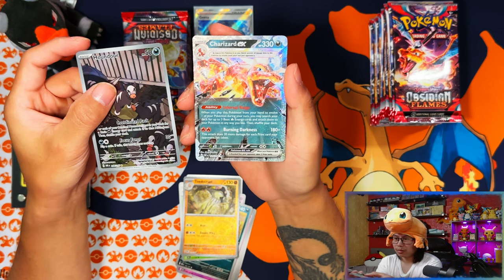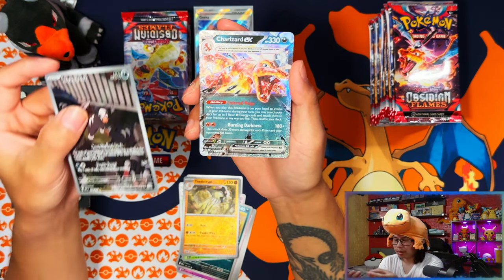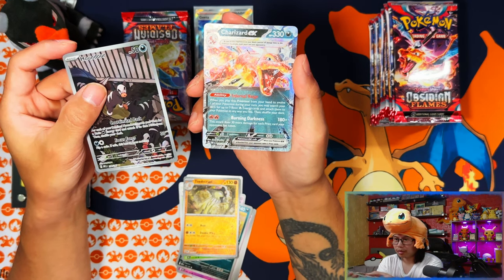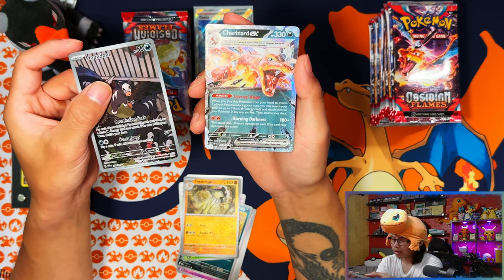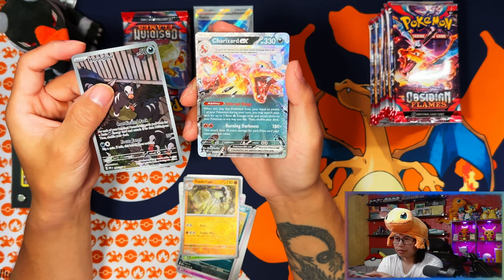Double banger! Charizard ex as well - I've got the whole Charizard charm going. They've got the beanie, the t-shirt - I bring out the play mat especially for this one. Oh yes! Is this going to be a Charizard pull video?